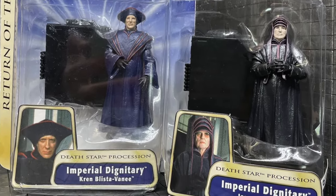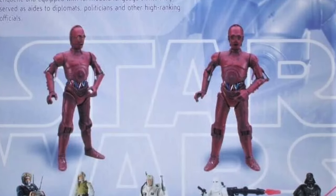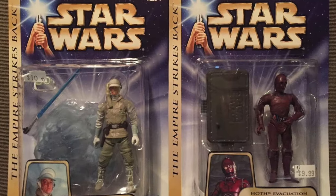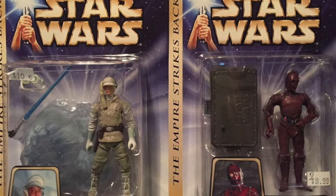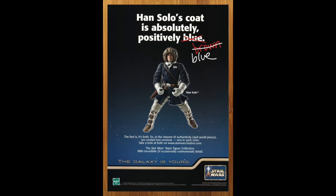Those two Imperial Dignitaries were separated in release. Karen Blista Vanny came out, followed by the Hoth figures. So that's the exact release order — now let's jump into the Hoth figures that came out after the second Imperial Dignitary, and one other cleanup figure also in this wave.